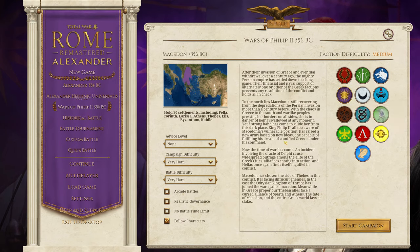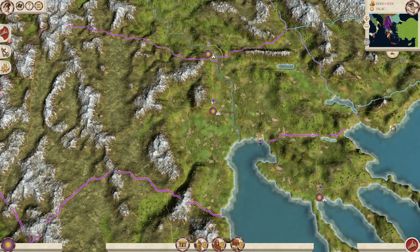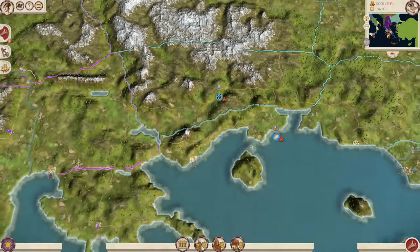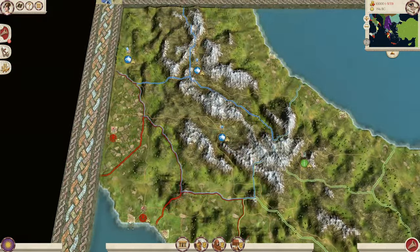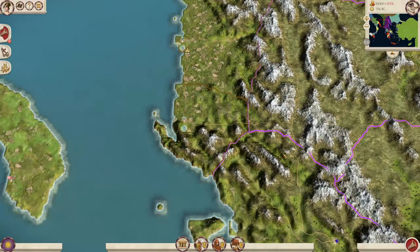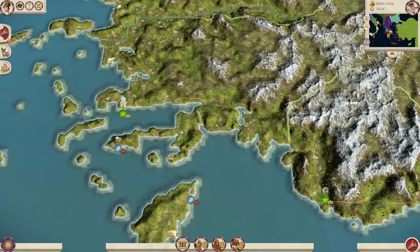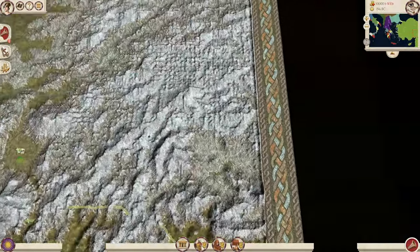In this mod you get to play as Philip II himself, and if you look at the family tree you can actually see Alexander as well. The first thing I want to consider is the campaign map, and I really do think this is a work of art. The amount of detail that's gone into this map is incredible — it stretches all the way from Italy through Greece, encompassing some of the islands, all the way to Anatolia, or Persia as it might be known.